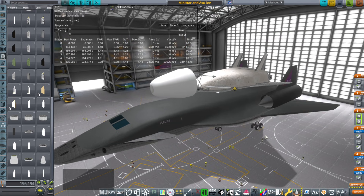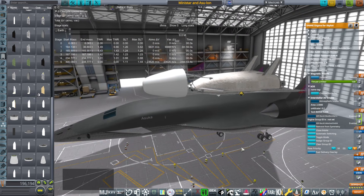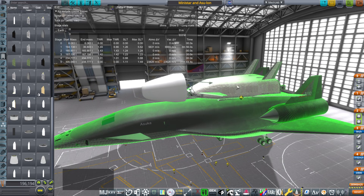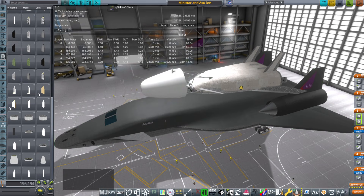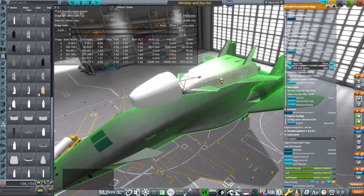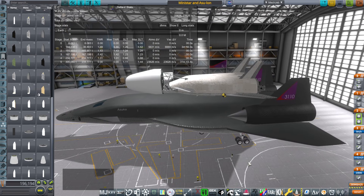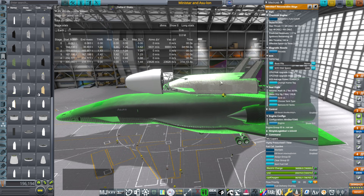We're starting off with the Asuka spaceplane with the Saber engines, and I have converted it to a cargo version. We're not using the Sakura spaceplane anymore because that's for crew — instead we are going with the Mini-Star. The Mini-Star was used with the Orion carrier plane to get cargo to orbit, and in that case it gets 40 tons or more, with 45 usually being the target. But that is with a larger carrier plane, and that carrier plane gets it to about 4,000 meters per second.